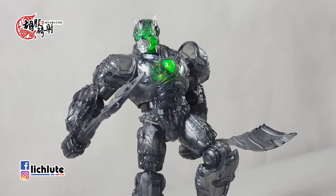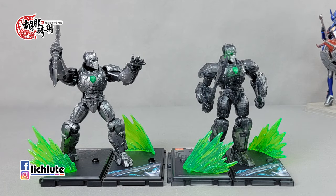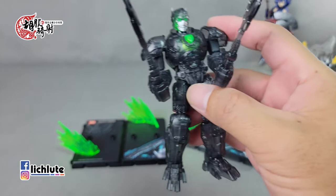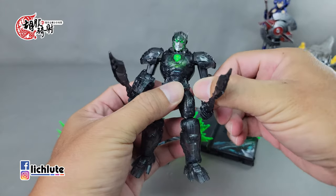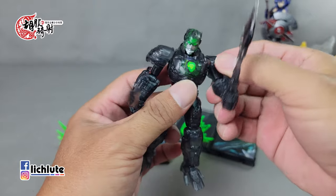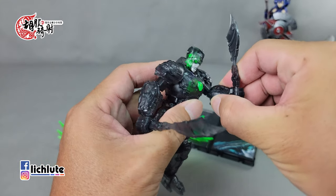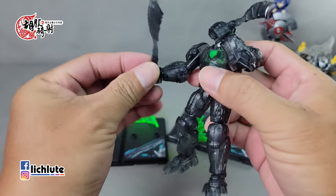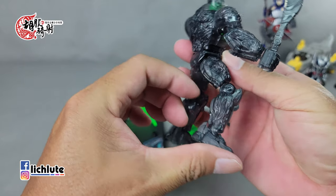普通版是一个不露嘴的，这一款药液版是一个嘴巴有露出来的版本。这一款人物有一点Q版的样子。可动方面：腰身可以动，球部是球形关节，头部是球形关节，手部360度转动，二头肌可以转动，手肘弯大概90度，拳头也可以转动，脚前后踢，但脚前踢幅度有限。